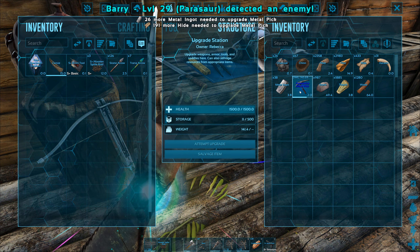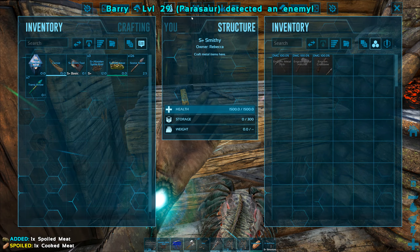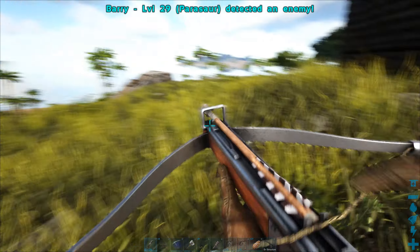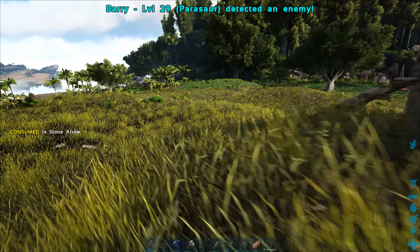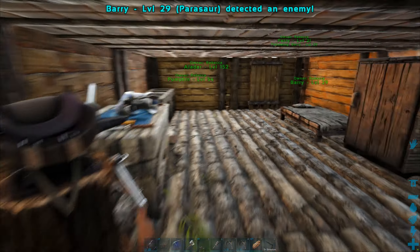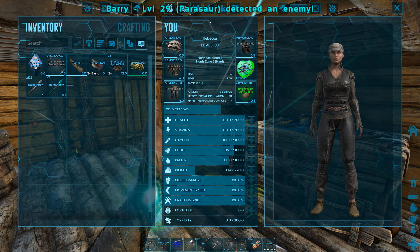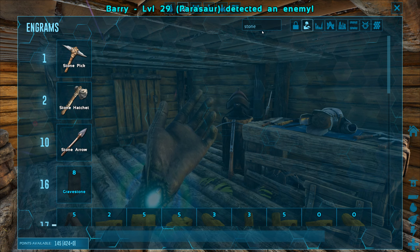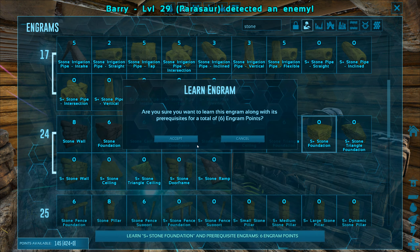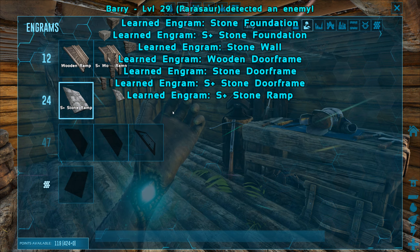I can't even upgrade my apprentice metal pick. But what I can do is make myself a hatchet or a crossbow — I think I'll invest in the crossbow actually. So to begin this episode, now that we've got the technical stuff out of the way, I really want to go try and hunt an alpha raptor. We've got two skeletal raptors on either side of the base and they're both a bit of a risk. So I need to make a trap, and for that I'm going to require stone foundations, stone door frames, and a stone ramp.